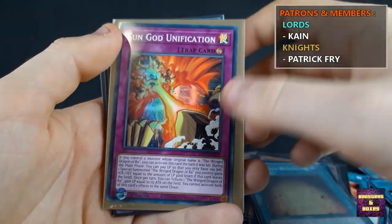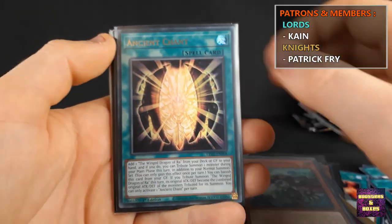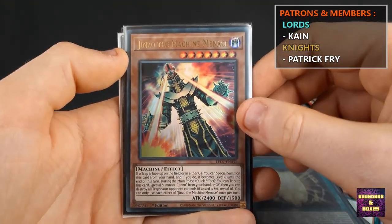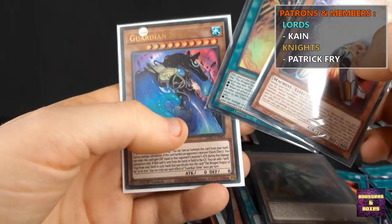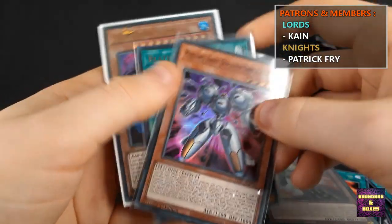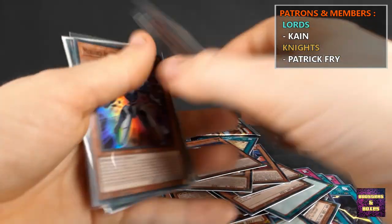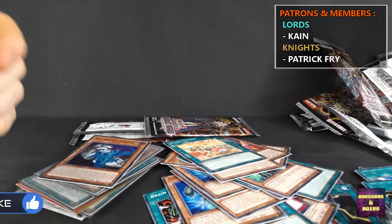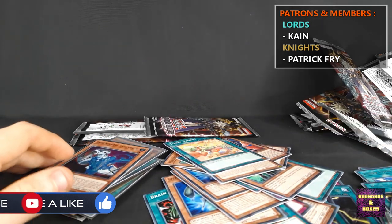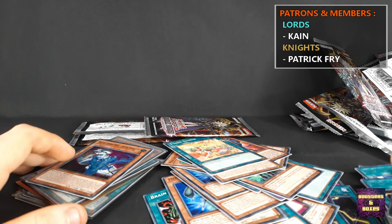Two Millennium Revelations, two Sun God Unifications, and a Psychic Bounder. We do have another Jinzo the Machine Menace though, which looks absolutely beautiful — very happy with that too. Would have been nice if we got another Obelisk Slime or Gold Slime thing, but it's fine. I hope you guys enjoyed watching the video — if you did, please leave a like, leave a comment, don't forget to hit that subscribe button, and we will see each other in a new video. Take care everybody, bye bye.